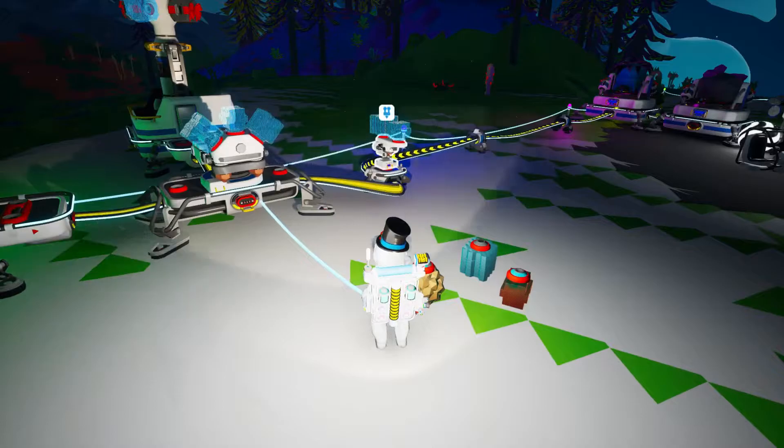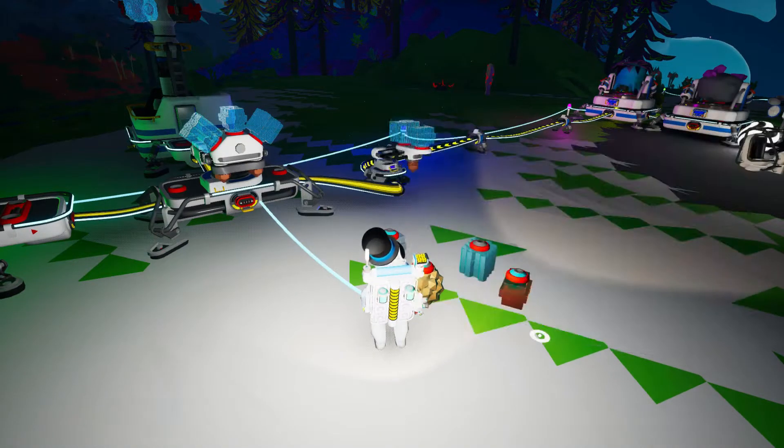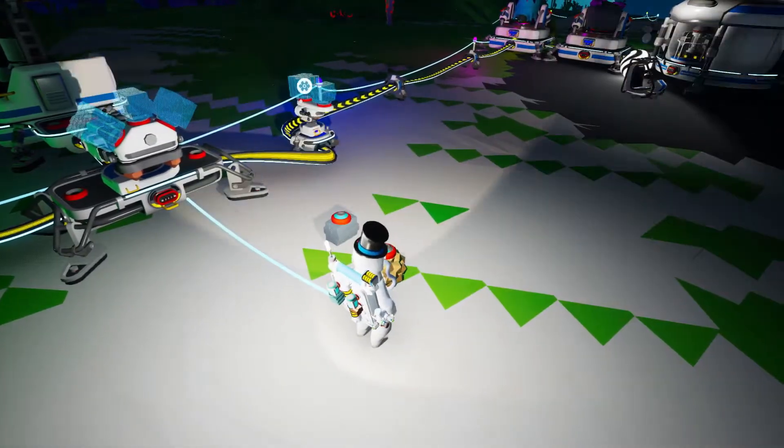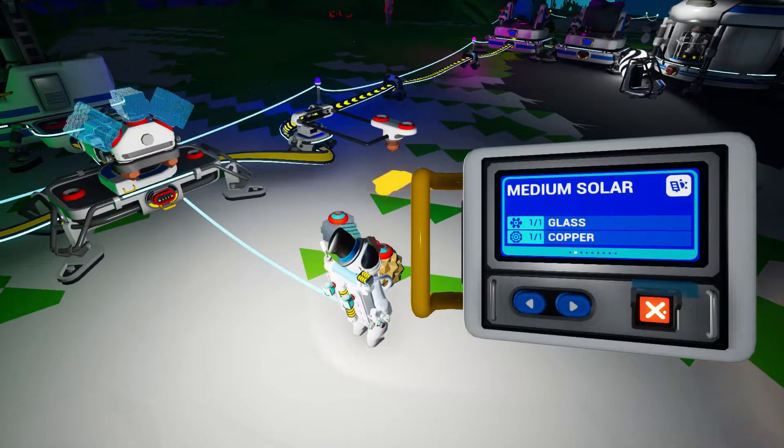I think the first thing we are going to do is make a medium solar. So we need glass and copper. I have kind of been putting some stuff here, I don't know if I have enough for everything I want to do today. But there we go, let's start with that.